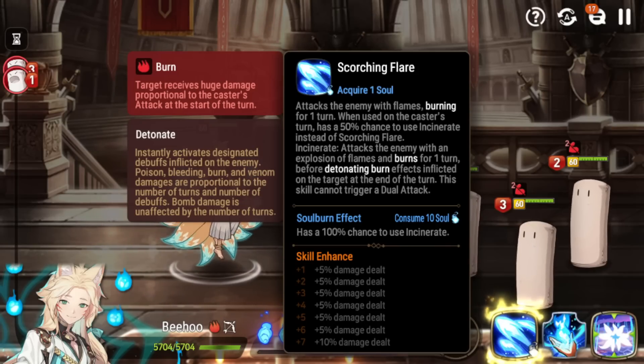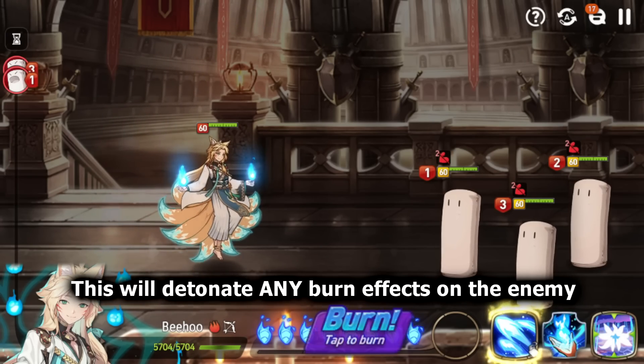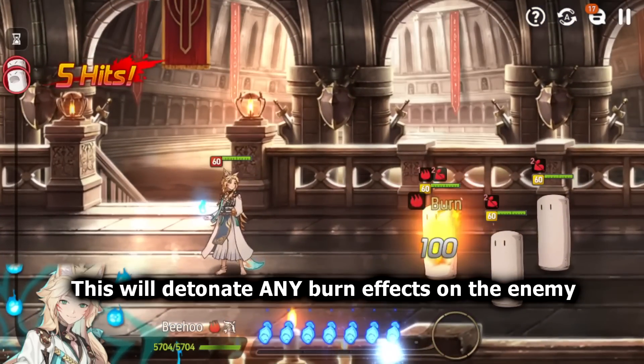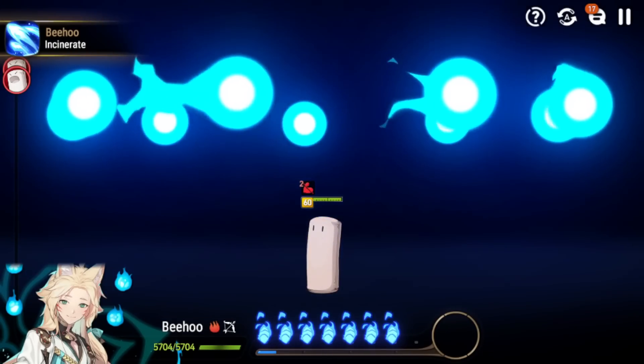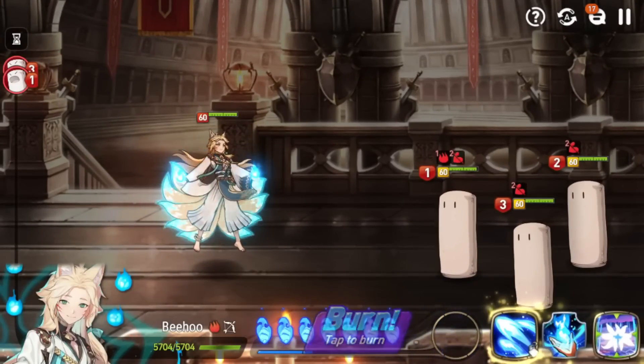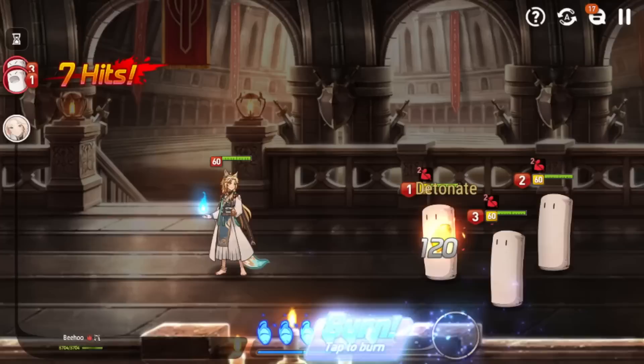His S1, Scorching Flare, is a single-target attack that burns for one turn with a 100% chance. When used on his own turn, you have a chance to use an upgraded version called Incinerate, which attacks with an explosion of flames and also burns for one turn. Importantly, Incinerate detonates burn effects inflicted on the enemy at the end of the turn — not just his own burns, but burn effects from teammates as well. The Incinerate animation looks pretty cool, kind of like a spirit bomb.